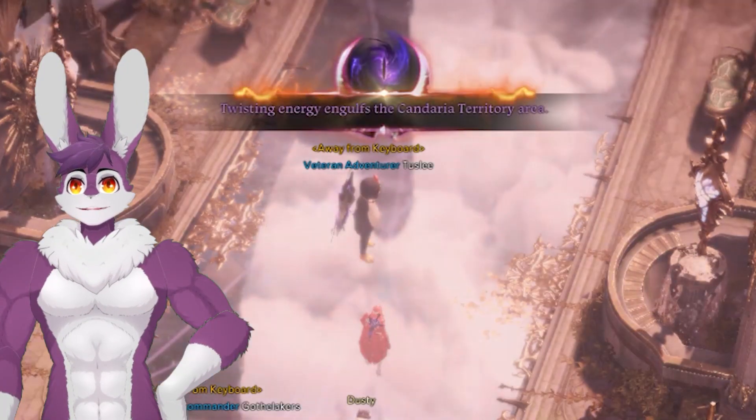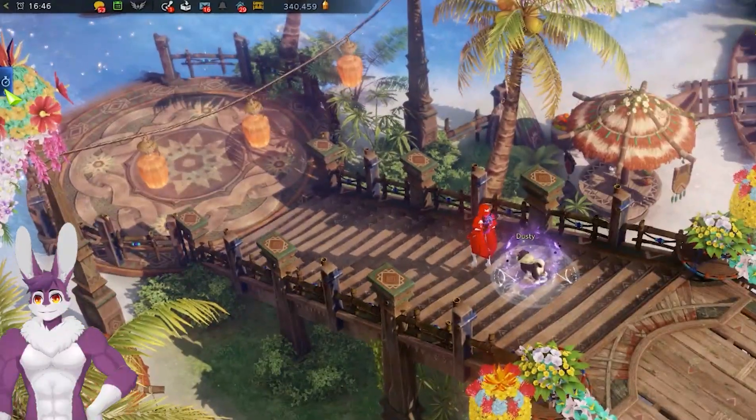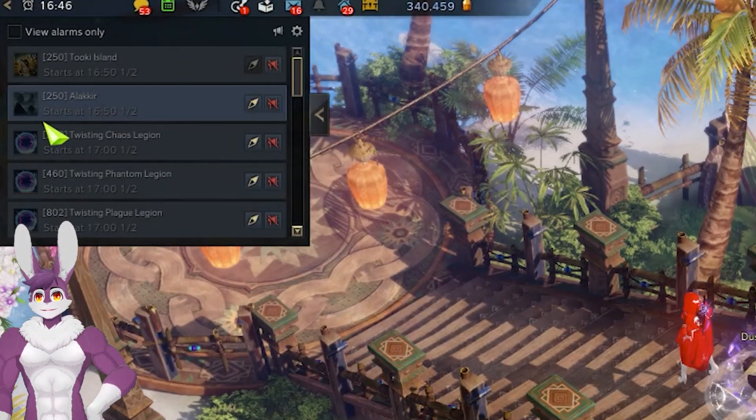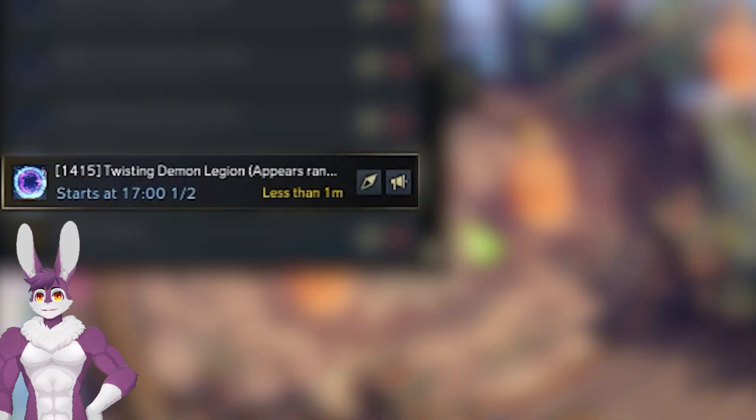Farming gold with Chaos Gates could be one of the most time-efficient ways to supplement your gold income. Set your notification settings for Chaos Gates so you get notified whenever a Chaos Gate is happening. I recommend only doing the current highest Chaos Gate.